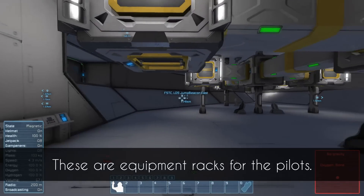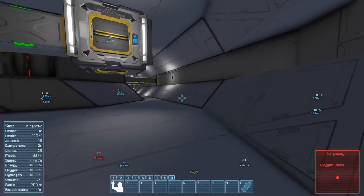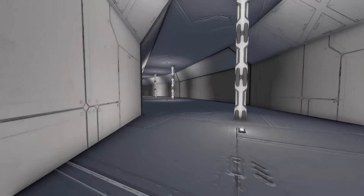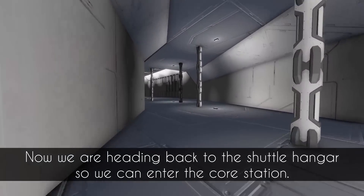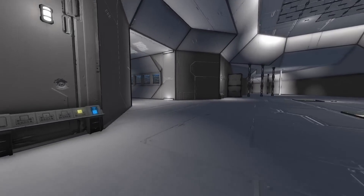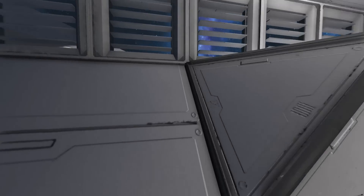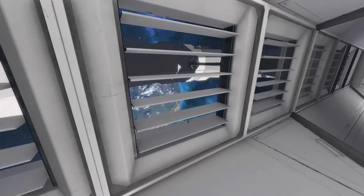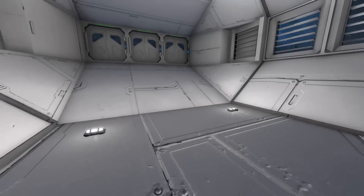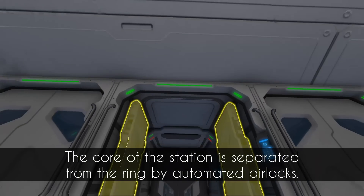These are equipment racks for the pilots. Now we are heading back to the shuttle hangar so we can enter the core station. The core of the station is separated from the ring by automated airlocks.